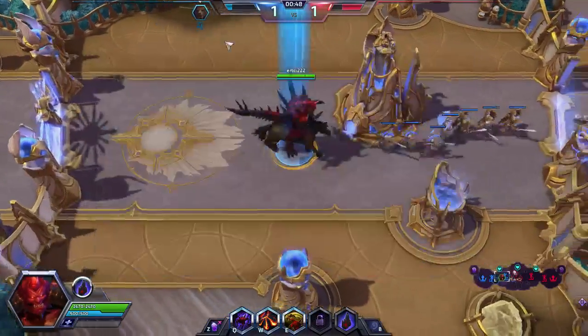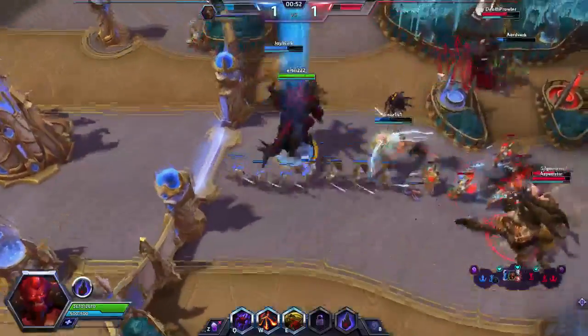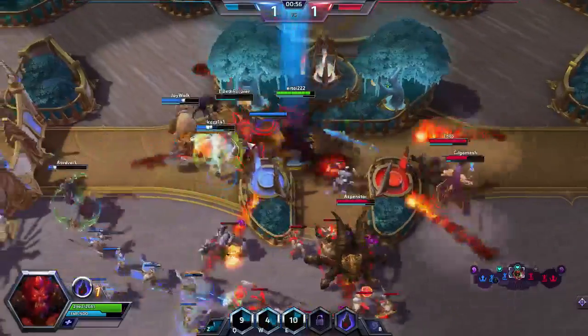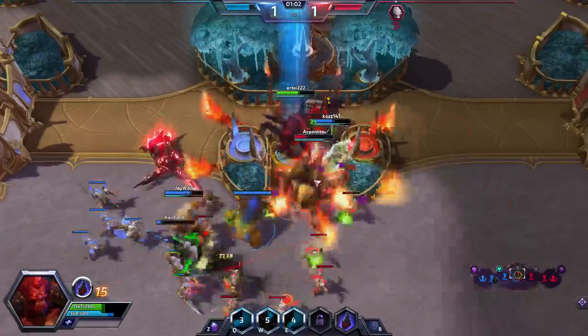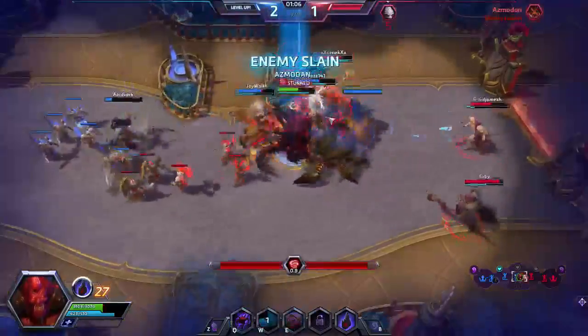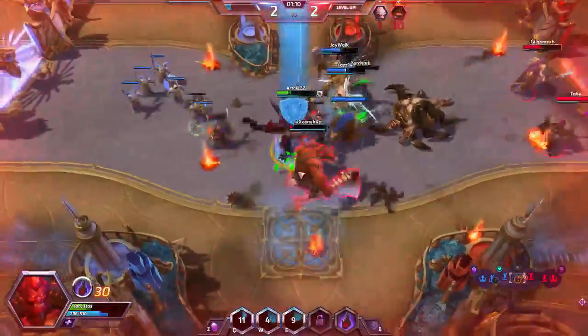Expedition Map is not the only card we have that fetches up any land. We also have four copies of Sylvan Scrying, which is almost the same thing — it allows us to fetch up any of our missing combo pieces, except it costs green mana to cast. As you may have noticed, the Urza lands don't produce green mana, which means we need to play a Forest, which slows us down by a turn, or we need to find another trick.